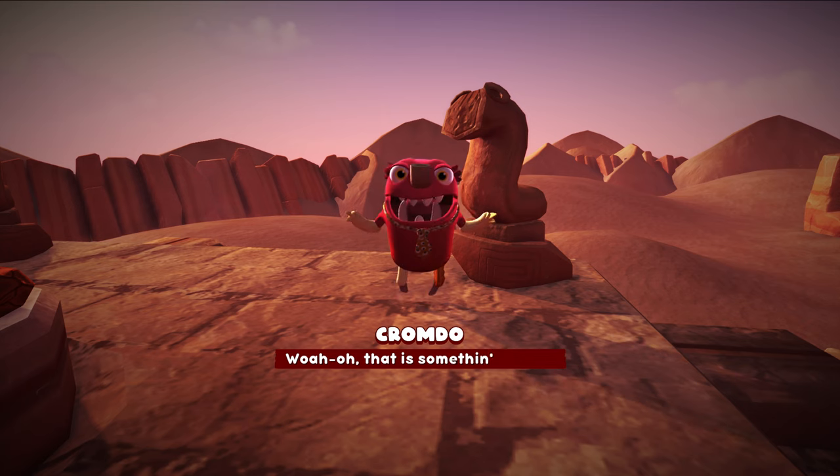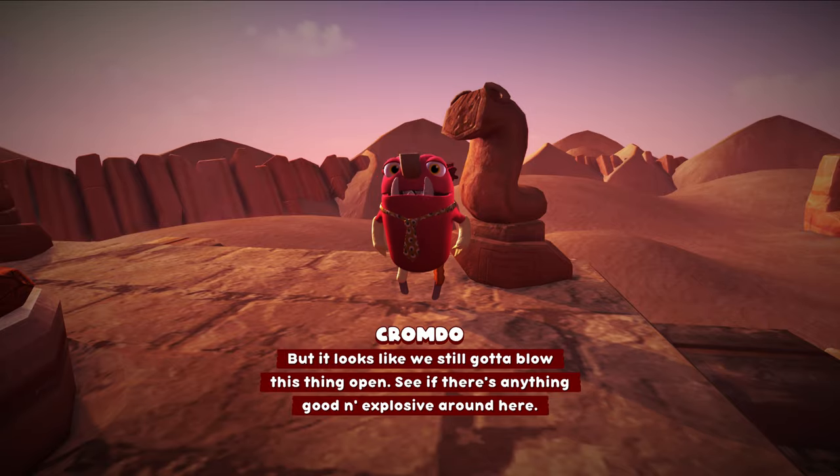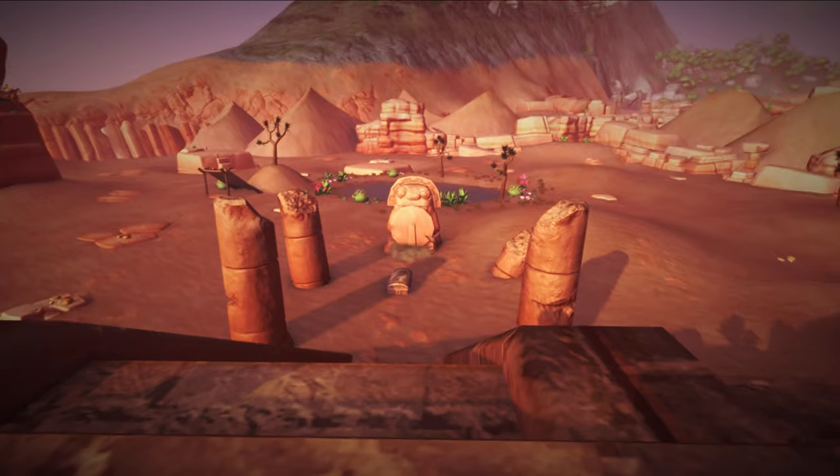You can't actually catch it until you get to the final part of Chromdo's questline. So keep progressing his questline until he asks you to come out here to the desert, and this is where you get Mothsa Supreme.